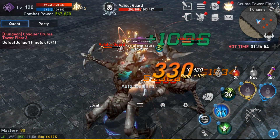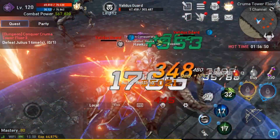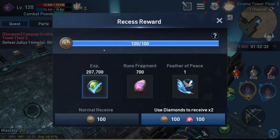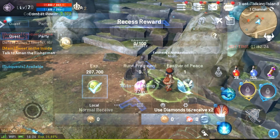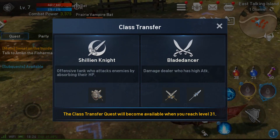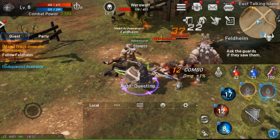Finally, Lineage 2 Revolution will also offer you experience after being away from the game for several hours. When you come back, you will notice at the top of your screen under the Events tab there is a section called Recess Reward — a simple way for the game to give you free experience after being away. You will accumulate recess points that you can spend to earn free experience. So if you haven't logged in for a few days, don't feel discouraged — take advantage of this feature and catch up to your friends.